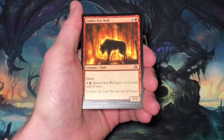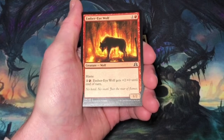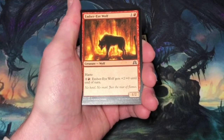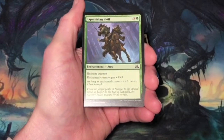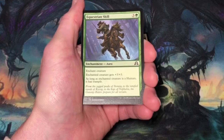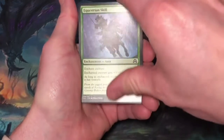Ember Eye Wolf, two mana, one and a red. Creature Wolf at 1/2. Has haste — you can pay two mana, one and a red, Ember Eye Wolf gets +2/+0 until end of turn. Great mana sink in limited, but trade box. Equestrian Skill, four mana, three and a green. Enchantment — enchant creature. Enchanted creature gets +3/+3. As long as enchanted creature is a human, it has trample. Trade box.